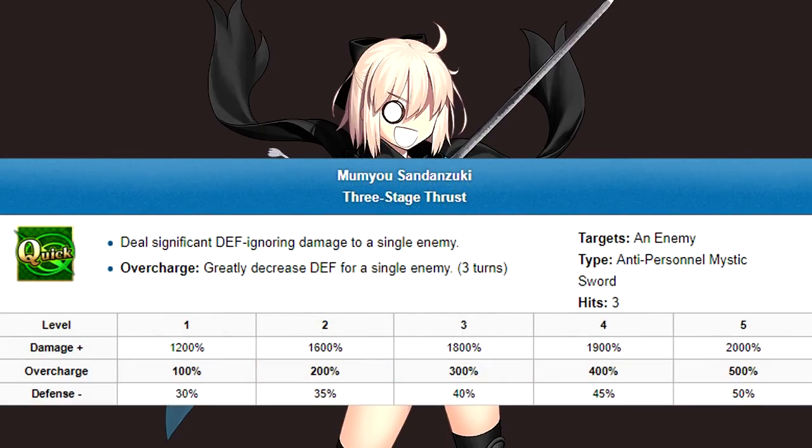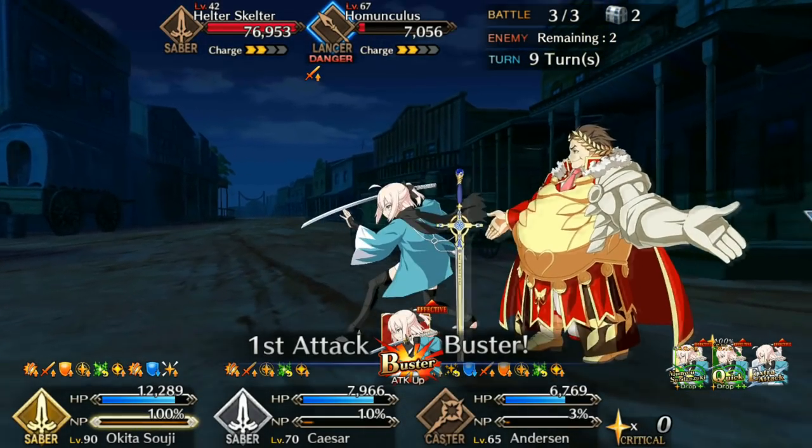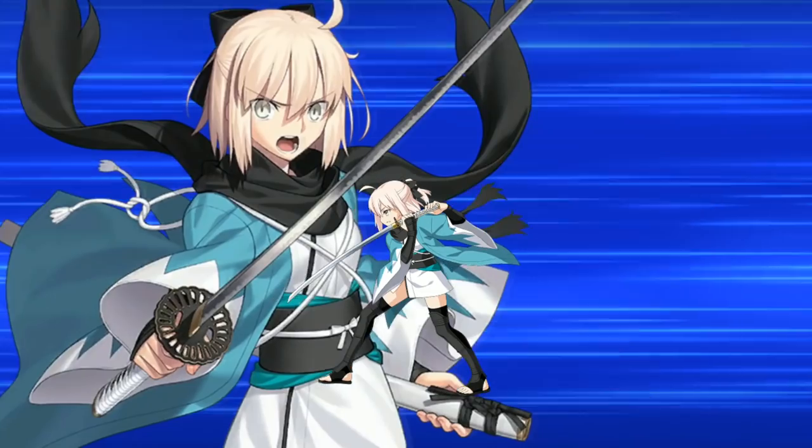Okita's Noble Phantasm is Mumyo-san Dantsuki. It's a single target nuke that ignores defense and then decreases defense. Because that second part is tied to overcharge, you should put this after any non-damaging NPs. Generally, I'd put this before other damaging NPs, since having a 30% defense reduction for those is more useful than having another 5% for the next two turns.